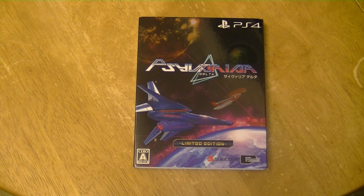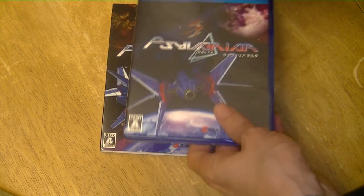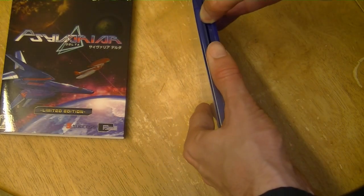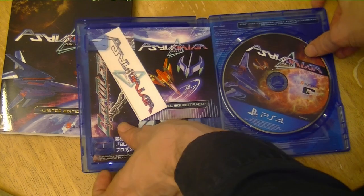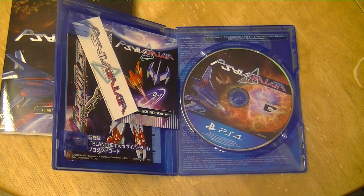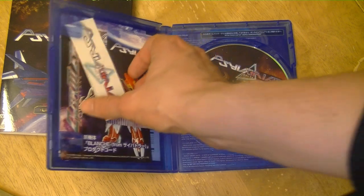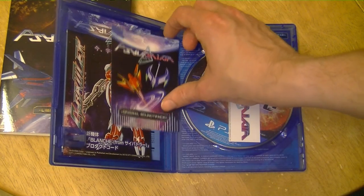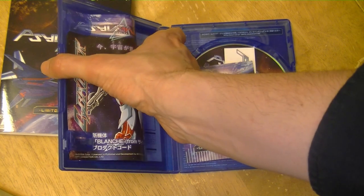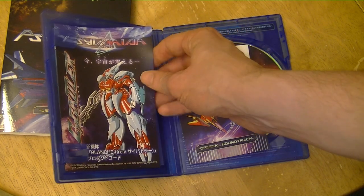Let's have a look at what's in the box. There's an outer slipcase on this one, and I believe the cover art is different on the limited edition versus the normal edition. A lot of what you're actually getting here is DLC. You get the main game disc itself, a nice little Cyvaria sticker, a digital soundtrack download — not a bad soundtrack actually — and an additional DLC ship that looks like a mech-type ship.